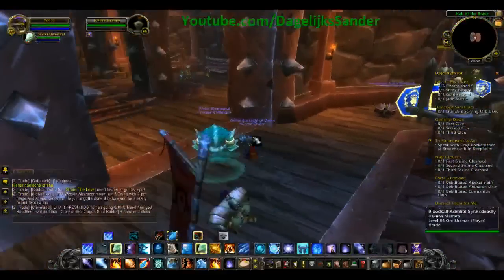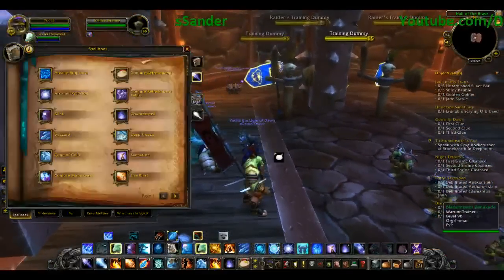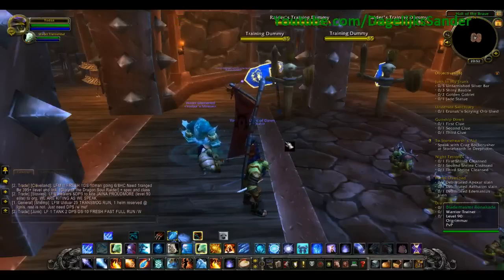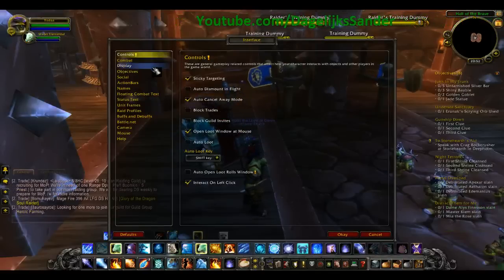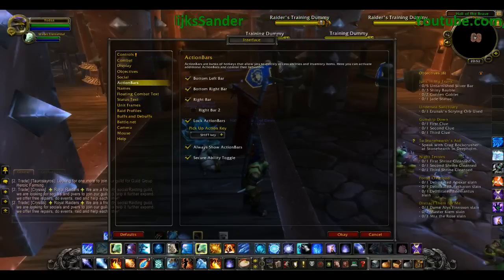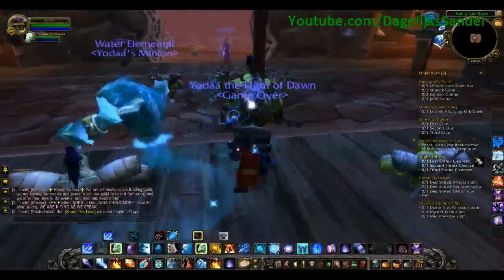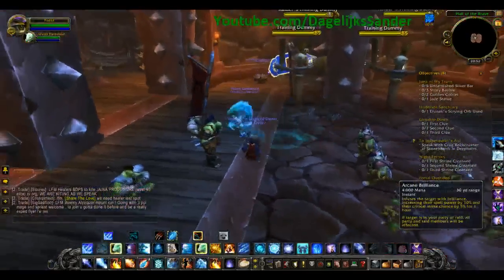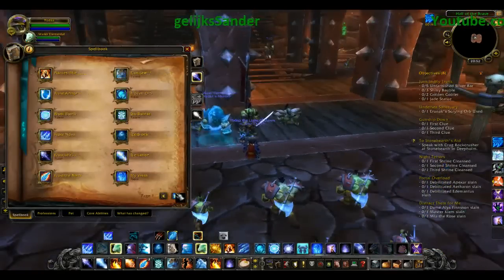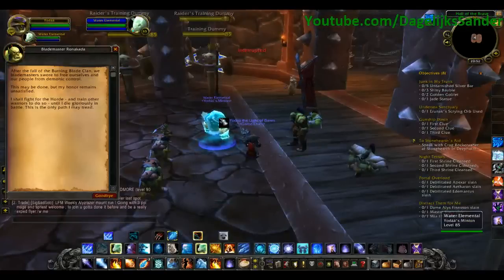The first few things you have to do is buff up. You begin with Arcane Brilliance and Frost Armor — let me find it... Frost Armor. So you do that at the beginning, and you also summon your water elemental.